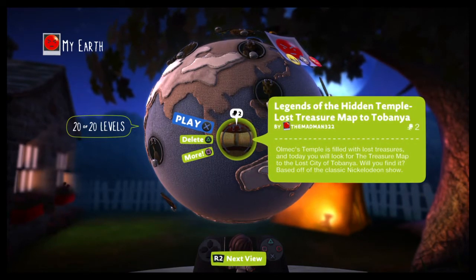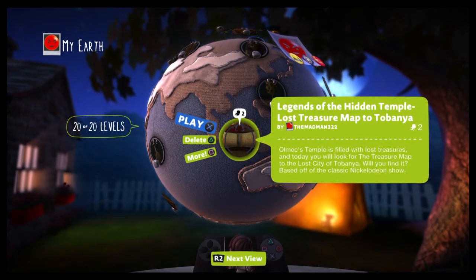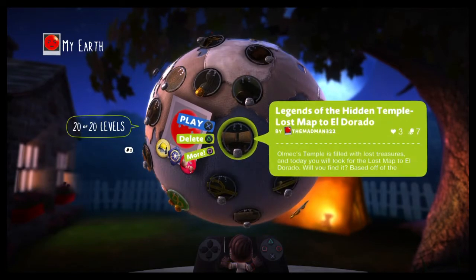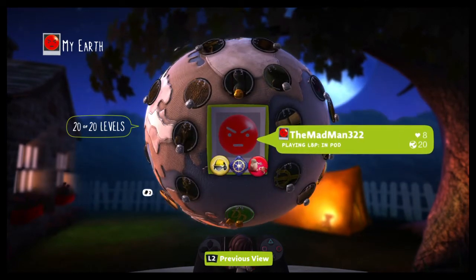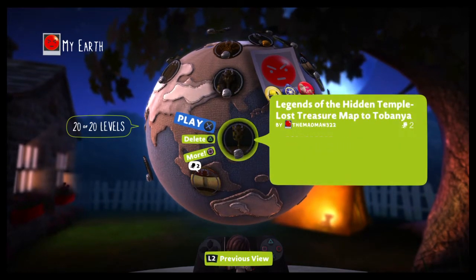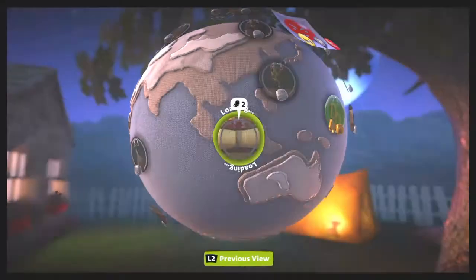The lost treasure map back to Topanga — I guess he got the idea for this from an old TV show called Danger Island. If you look at that picture real quick, it's actually the same as this one because I couldn't find a different version of a map. And let's be honest, half the props on Legends of the Hidden Temple — especially the maps — were reused more than once. It looks like two people have already played it, but we're gonna play this on our own.